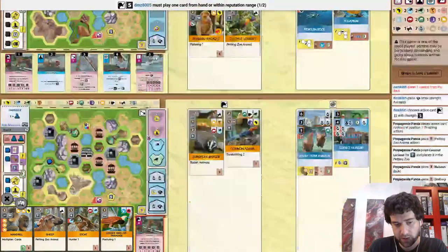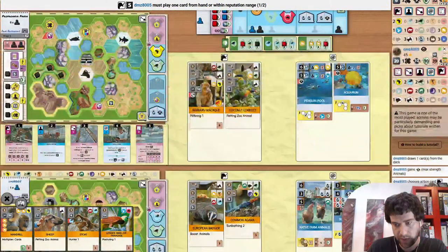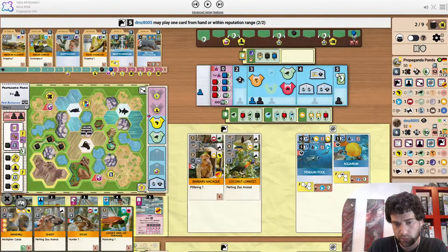Opponent draws from the deck. I think the chameleon makes sense for them having size ones, and it's also an Asia icon. They do a little constrict. I don't think it hurts that much though.